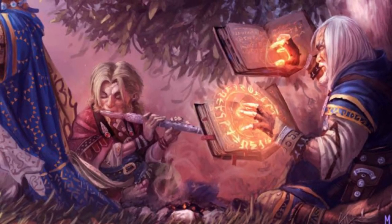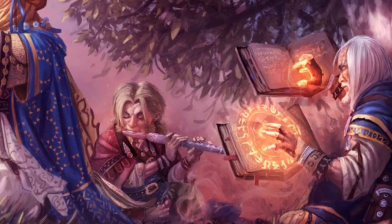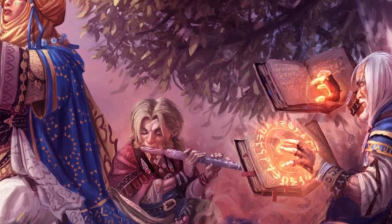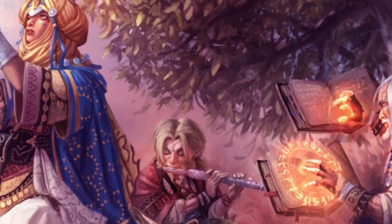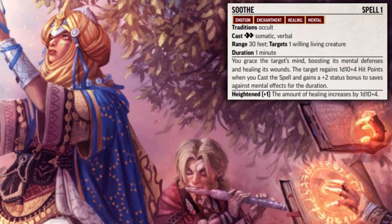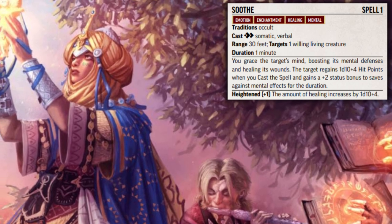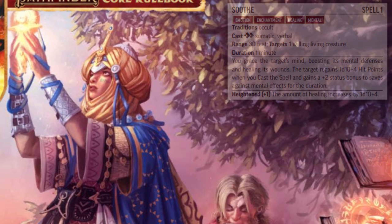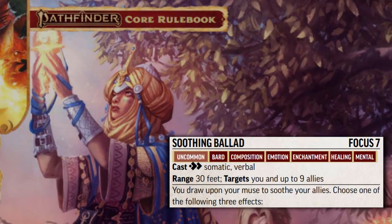The biggest difference for bards in Pathfinder 2nd edition versus many other systems is the removal of a basic healing spell. In most games, bards have access to the same healing capabilities as other classes like clerics or druids. In 2e, however, they only have access to two healing spells in their entire spell list: Soothe and Spirit Link. This change pushes bards into a more aggressive, debuff style of gameplay and combat, rather than being another healer. They do receive another healing ability, but that one isn't available until at least level 7.